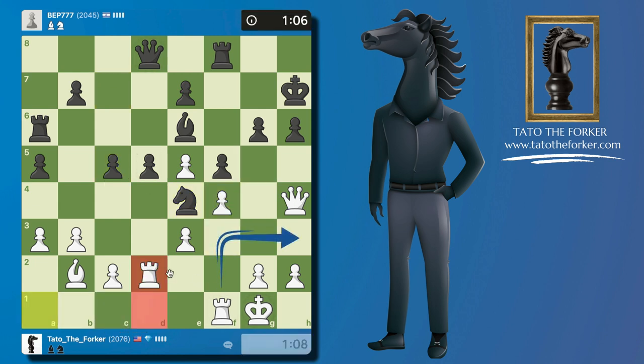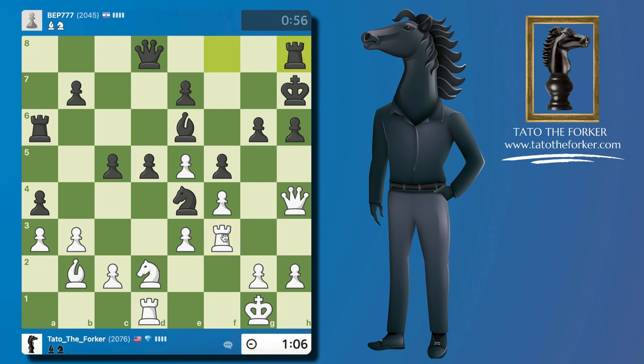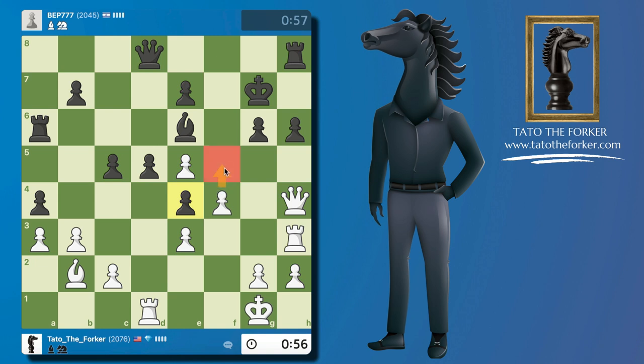I want to play rook f3, so it doesn't make sense to take their knight because then a pawn is going to land on e4. There we go — rook lift, and then rook rollover to put the rook on h3. Now I need to get my rook to g3.